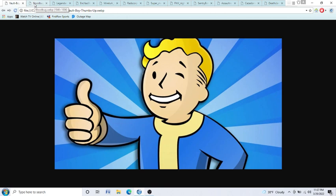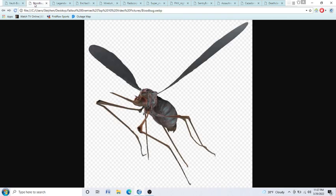At number 10, we have Blood Bugs. Blood Bugs can be found in Fallout 4. These usually travel in packs. They are like mutated mosquitoes in a way. They have this proboscis right here. And like I said, they're like mutated mosquitoes.